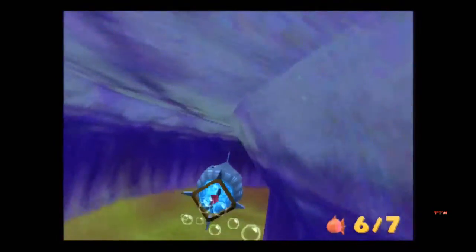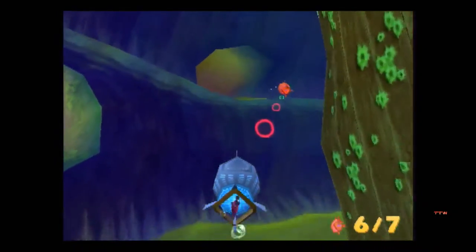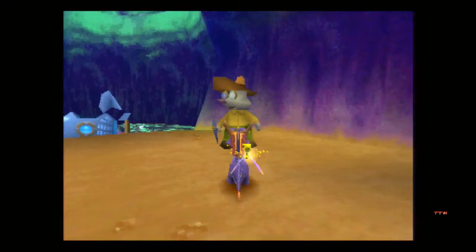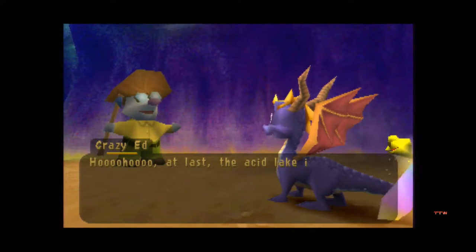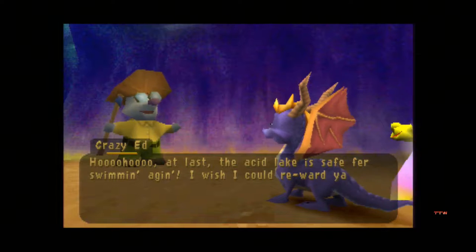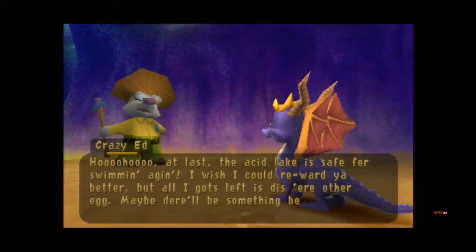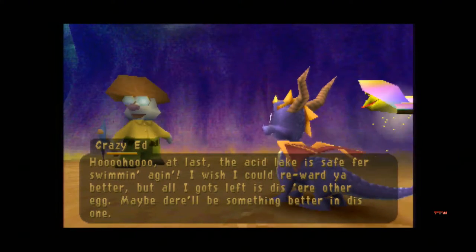You can't cut him off with this one, but you can cut him off with the other one. There we go — went around and got him finally. 'Hoo-hoo! At last! The Acid Lake is safe for swimmin' again! I wish I could reward you better, but all I got's left is this here other egg!' And we're done — let's see who we have. We have Dolores.